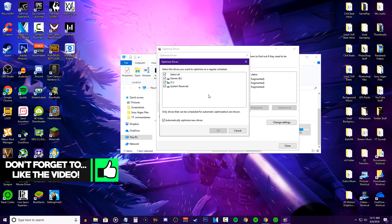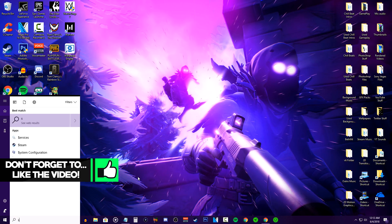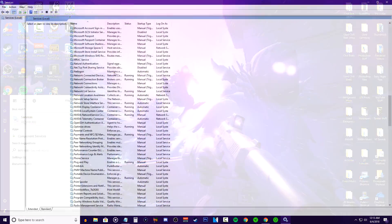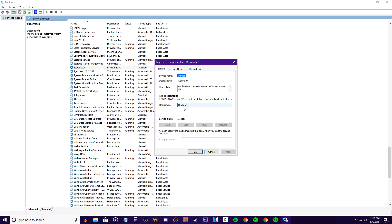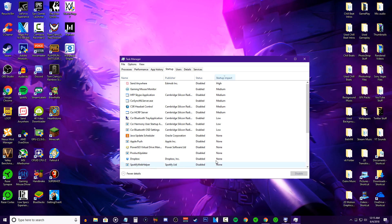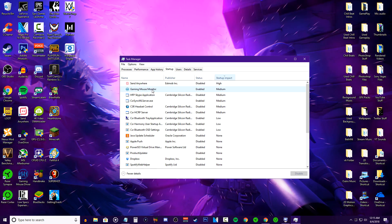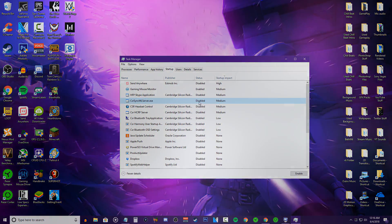Setting it to daily is too much while setting it to monthly will be too long of a wait. Near the end of tip number 1, you want to type 'services' into the search bar, let it open up, then scroll until you find a service called Superfetch and disable it. The description may say it improves system performance, but it actually creates a lot of temporary files on your computer like the ones we deleted earlier. Finally, type 'task manager' into the search bar, go to the startup tab, and disable programs that have the highest startup impact — this will help your PC start up faster.